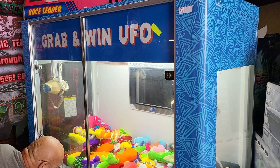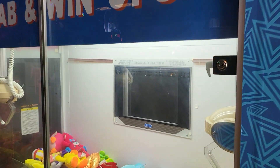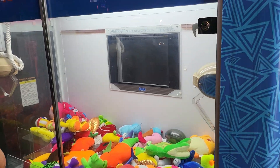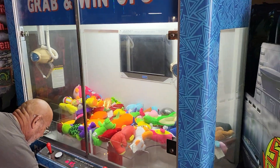This is the Grab and Win UFO by Sega. The screen doesn't do anything, but the claws do work — we're going to demonstrate that right now.